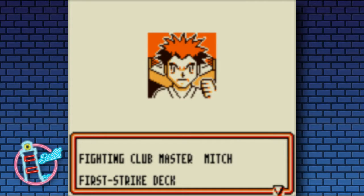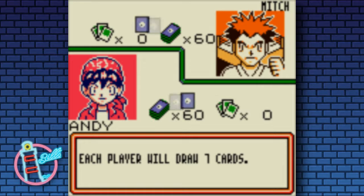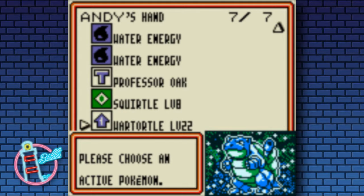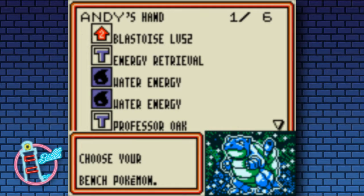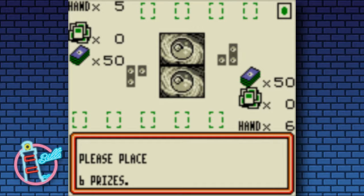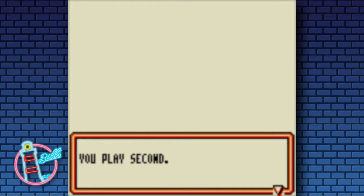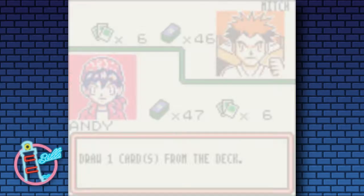Today we're going to be running a Blastoise deck. Let's make it rain, because pretty much a lot of Blastoise cards over the years have had a very similar sort of ability, allowing you to attach more than one water energy per turn. Obviously it's one normally.